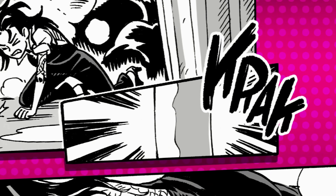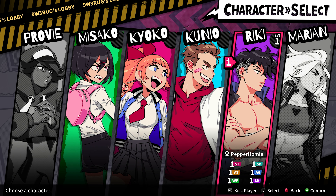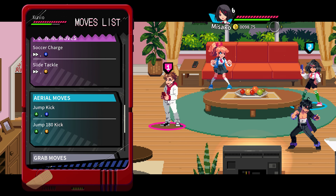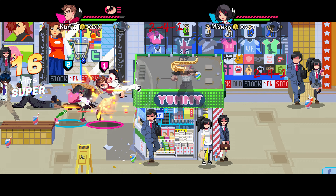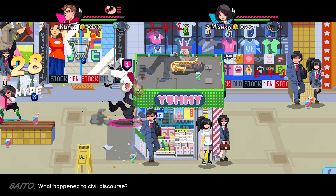Starting the story mode, you will choose from any of the 6 characters. Two of these characters will be locked when starting out. Each character offers their own playstyle and attacks. Players cannot choose the same character as their co-op partners. You have the option to swap characters whenever you want, so the selection is not permanent.